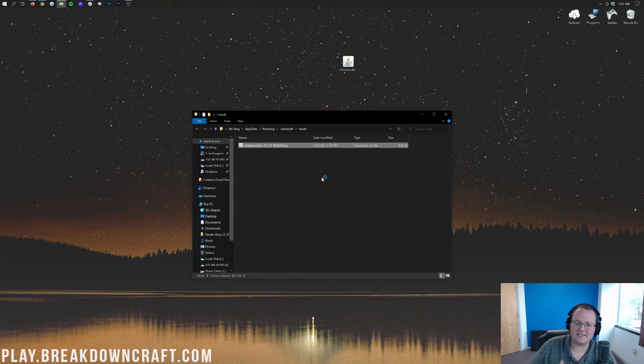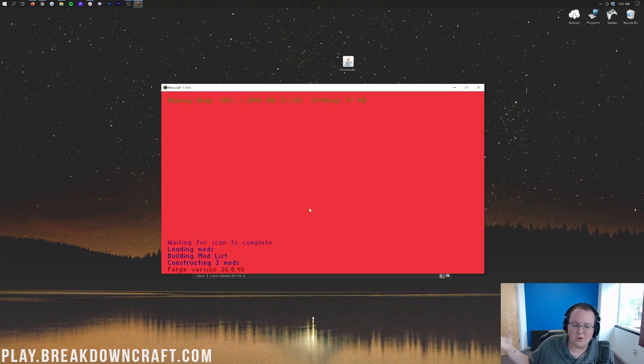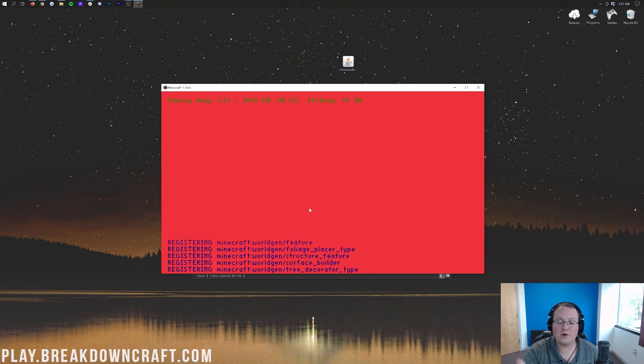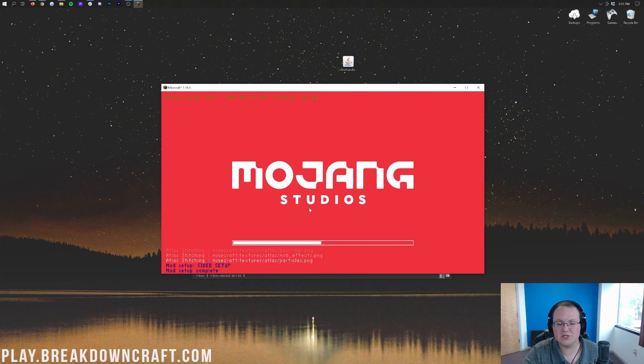It's going to open up Minecraft, and most importantly Chisel and Bits will be installed. As you can see, Chisel and Bits is right there — that means it's recognized the mod. It's going to load the mod because you're watching this tutorial and we've already tested it. Now we're just kind of waiting for everything to load up again — Minecraft to hook into Forge and then Forge to hook into the Chisel and Bits mod. Then we'll jump into a quick single-player world and I will show you how Chisel and Bits works in-game.